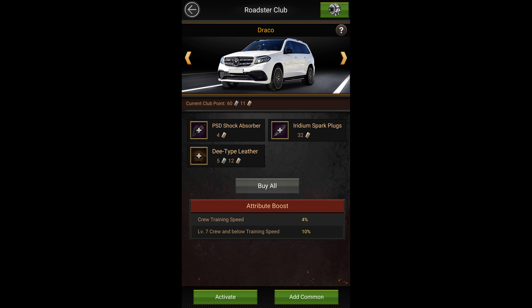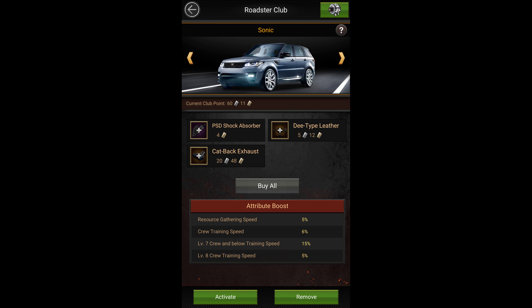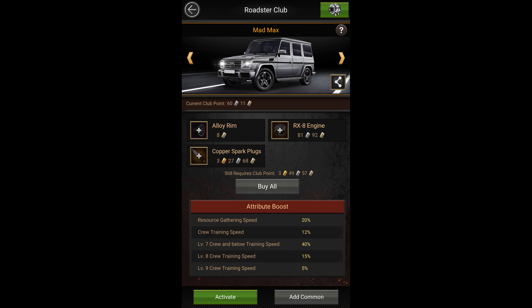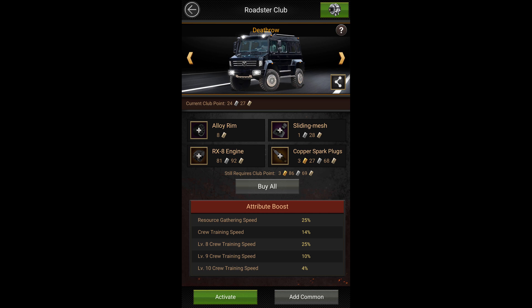For roadsters, I would suggest getting Draco for training speed if you just started playing the game. It only costs 540 normal points and can give you 4% training speed along with 10% more training speed for tier 7 or lower troops. From Draco you can switch to Sonic, followed by Tidal Wave, and then Blue Devil once you have enough roadster points. For spenders, you can start with Mad Max if you're training tier 7 troops, or you can directly get the Death Row, which costs slightly more than Mad Max and gives you buffs for T8, T9, and T10 troops.